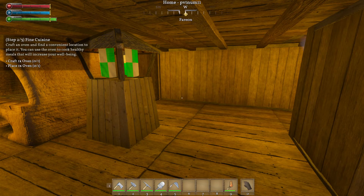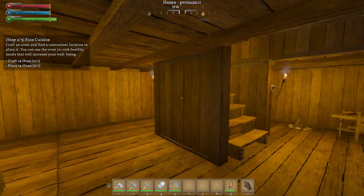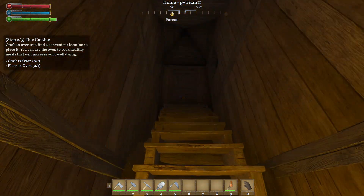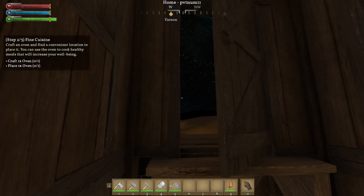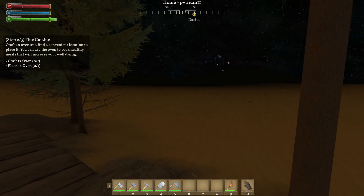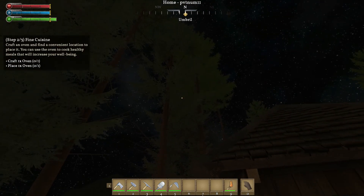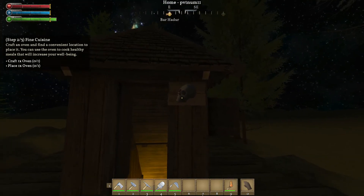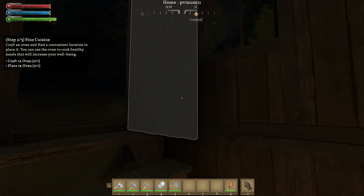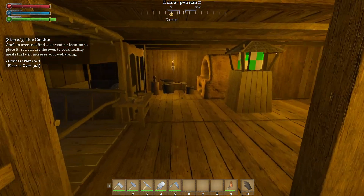Welcome back to Medieval Engineers — I almost said Space Engineers — in my underground bomb shelter in the desert. I'll wait for my eyes to adjust; it's a bit dark out here. I've got some trays, a little building, and a keep out sign, which is obviously a way to deter anyone from trying to get in. We've got a mission.